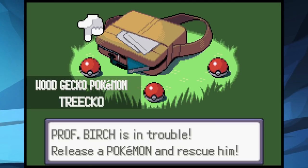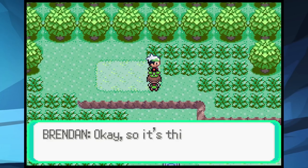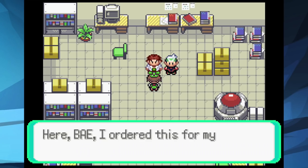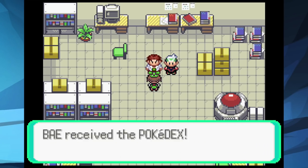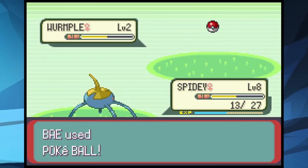With the universal randomizer, I replaced my water starter with Surskit. My plan was to start off the game with Surskit, then catch Wurmple in the first route and Nincada near the first gym. I started off by grinding Spidey to level 8 and then taking on Brendan — we easily beat him with Bubble and Quick Attack. We then had to tell his dad that his son is a worthless trainer, which rewarded us with Pokeballs. We catch a female Wurmple and name it Wimpy.